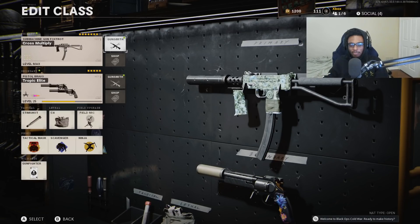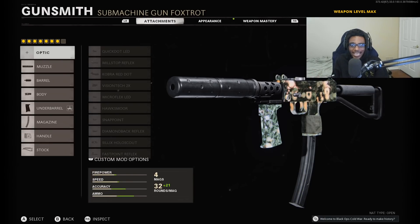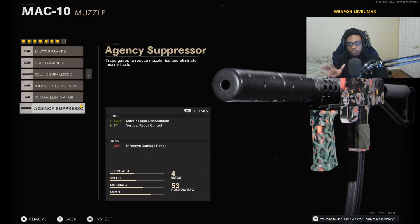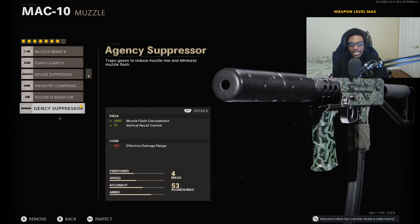I'm going to go over the MAC-10 class that my subscriber used to drop his first nuke, using those — not going to lie — horrible settings in Black Ops Cold War. So for the MAC-10, he is not running an optic because this weapon has crystal clear iron sights, very easy to use at close, medium, and long ranges. For the muzzle, he is running the Aging Suppressor for increased muzzle flash concealment as well as vertical recoil control, which is going to keep you off the radar and keep this weapon's recoil in check and manageable.